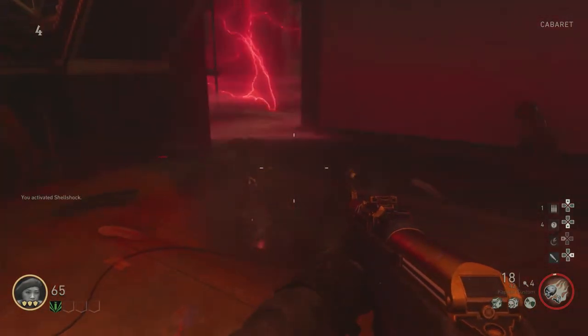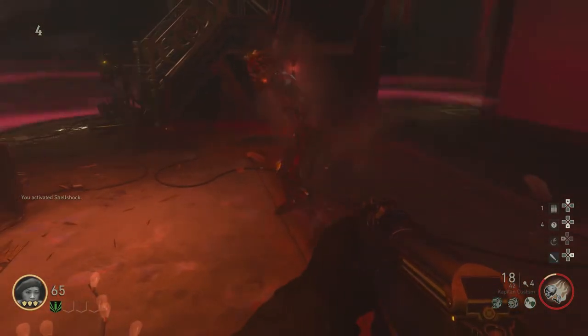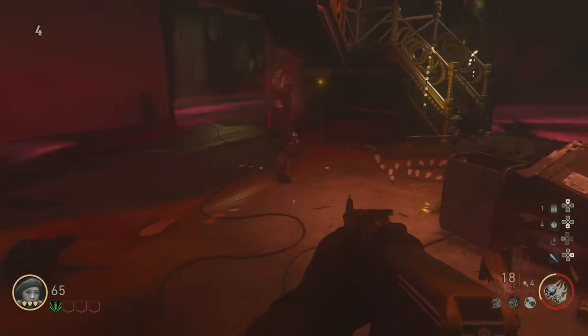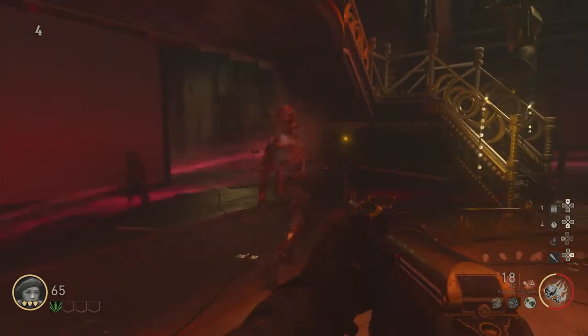After I've tuned the radio and launched the flares to get my Sizzler Zombie, I go straight to the stage and wait. Make sure you wait to activate Shellshock until the Sizzler is directly on the stage.